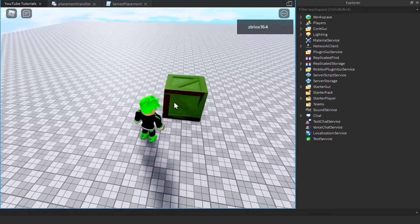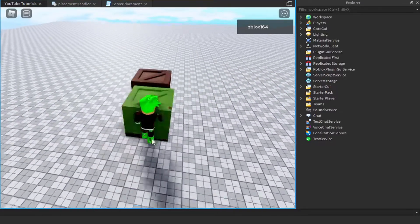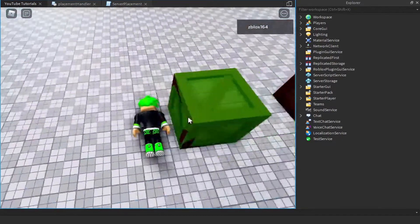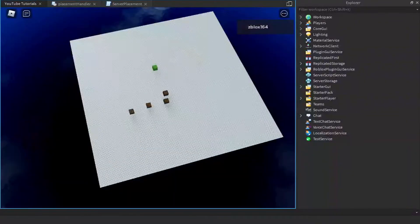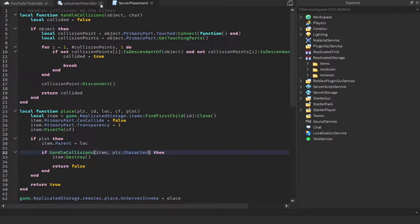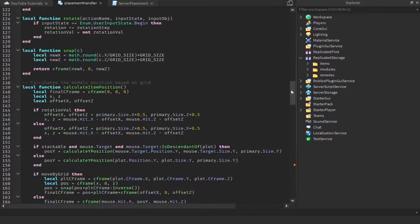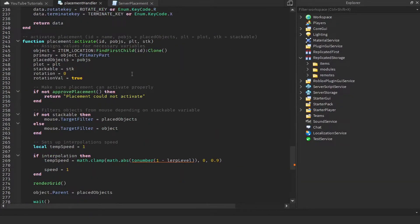As you can see, the object is still interacting with physics, however we are no longer detecting collisions — we can still place down the object and it works fine. There is still a second part to fix: making collisions off in the physics realm of Roblox Studio, not just in the placement system collision detection.